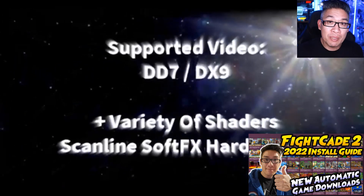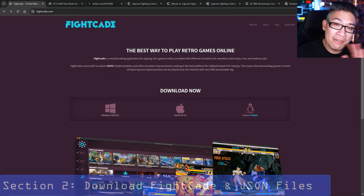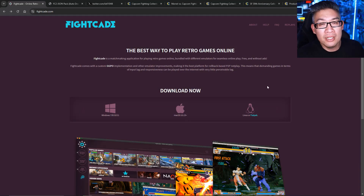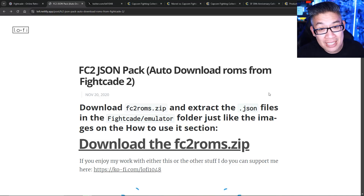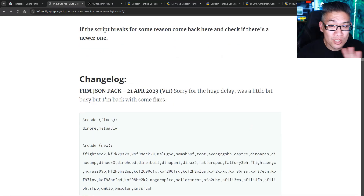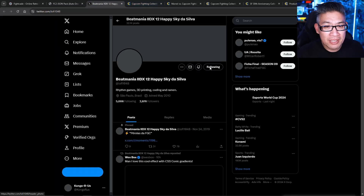This is still one of the premier places for people to play fighting games online — the Fightcade community is still active. You go to fightcade.com. We're going to get everything installed in just five minutes or so. Download the platform itself for whatever version you have — Mac, Linux, or Windows. We're going to download this to our desktop; it's about 230 megs. Next, you're going to want to go to this website, which I'll link in the description. My man Lofi1048 has created these JSON packs which auto-download the specific ROMs that you need to play all of these titles. This has made it super easy to download. He's made some updates — in the past couple of years, this only broke once and he had it fixed very quickly. Check him out on Twitter; here's his handle. He's from Brazil.